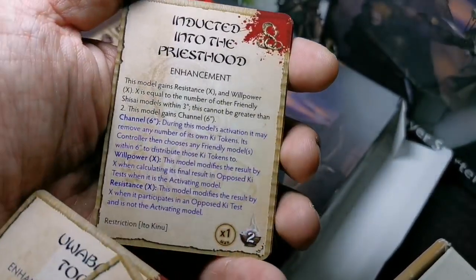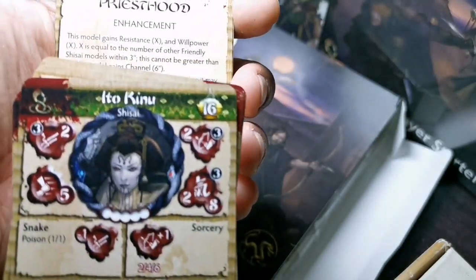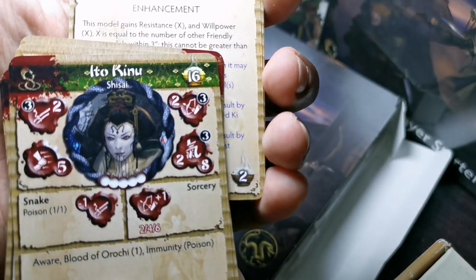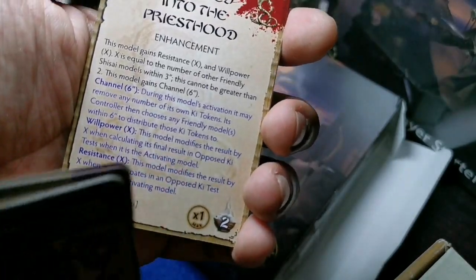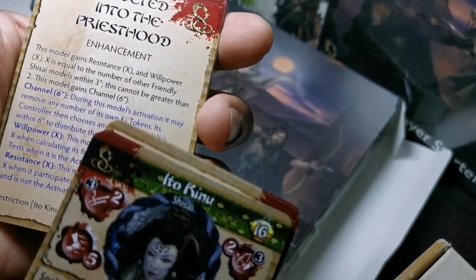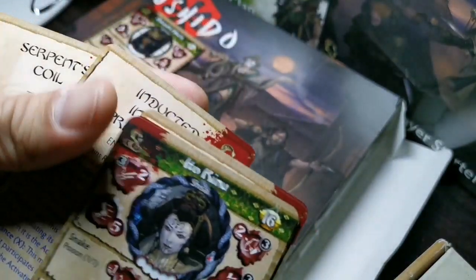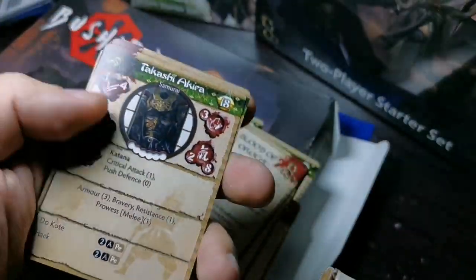We have four enhancements for the Ito clan, including one restricted to Kinu. If you play Kinu as an 18 point model — adding two points — she gains the same ability the other Shisais have, wherein if they're within three of another Shisai, they gain bonuses to their Resistance and Willpower.